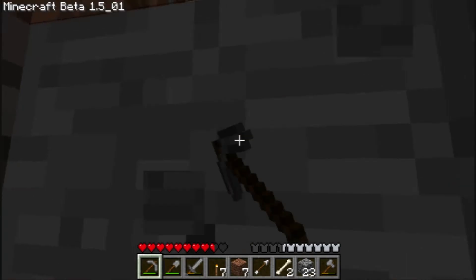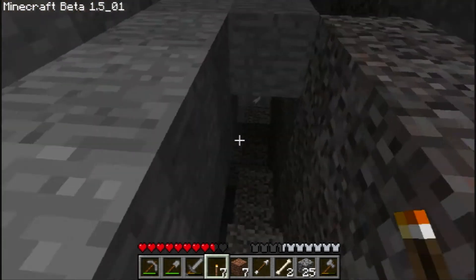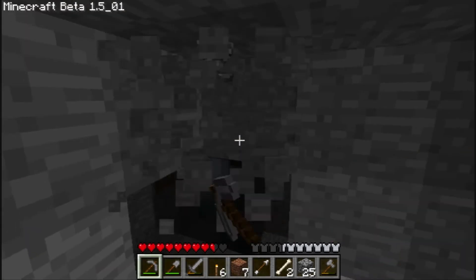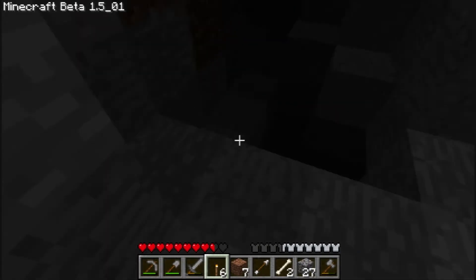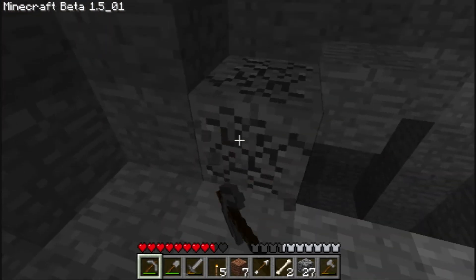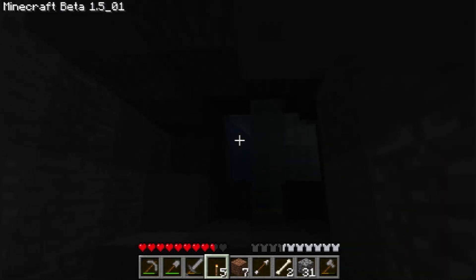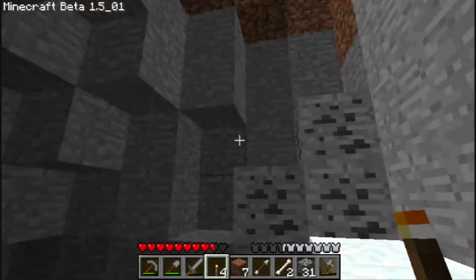Nice little — actually, not nice little stairs. Let's make our way back up here. My torch got destroyed. Quickly check around — nothing. Very cool. No resources so far, none at all. This cave is very awkward, I don't like it. And I hear running water.